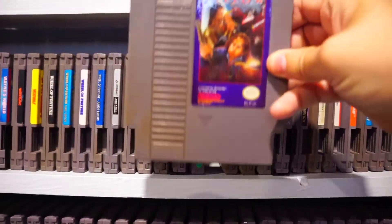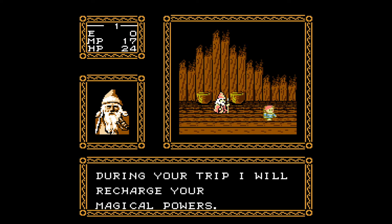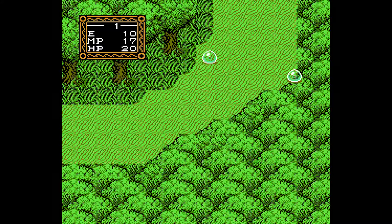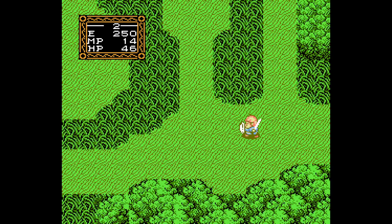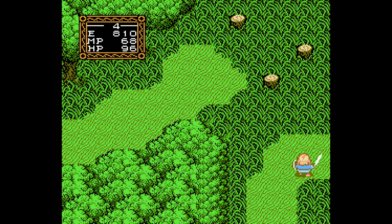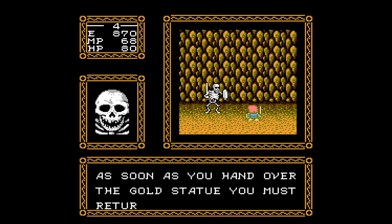Willow is one of the better movie adaptations on the NES, and that's probably because it was developed by Capcom for some reason. This is very much an adventure-RPG hybrid in the Crystalis or Scheherazade vein, with top-down action and exploration but with experience points, magic, and whatnot. Like those games, you spend time in villages talking to people, then venture out into the wilderness before finding a dungeon and eventually its boss. The game is really fun, and while it's borrowing heavily from Zelda, it adds a lot of character and nuance to make it a unique experience.